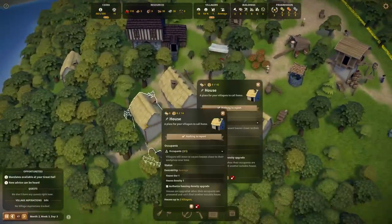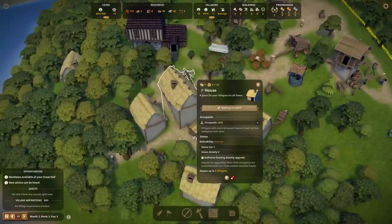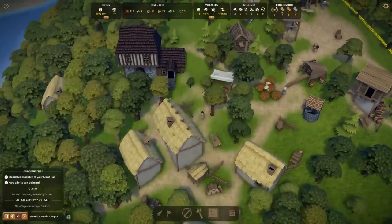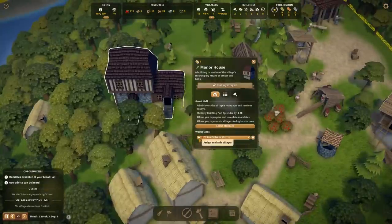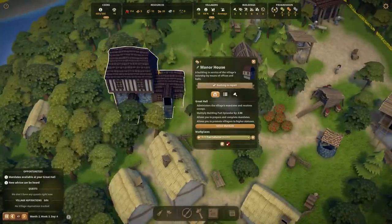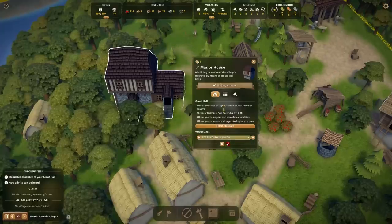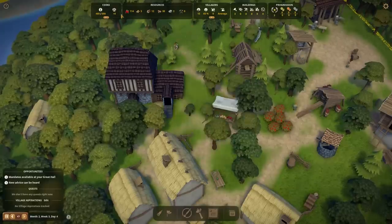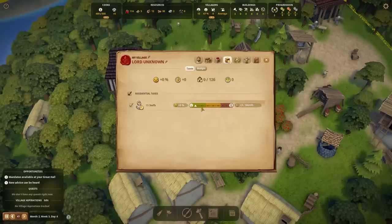Another thing is that houses start to become more complex — like, how many people are in your house? You have four out of six, but these just sort of build themselves, although they do require resources. Now the greatest thing happens: we assign a tax collector. Can I actually visualize this tax collection? I do believe that's in building overview. Here we go — taxes.